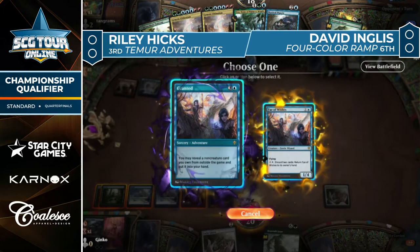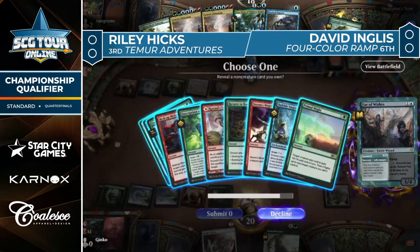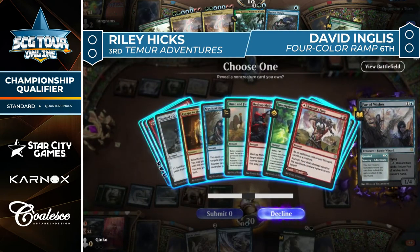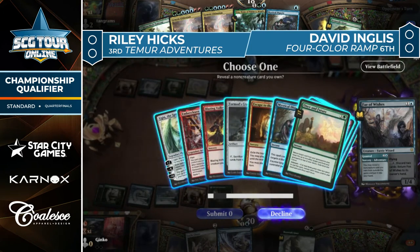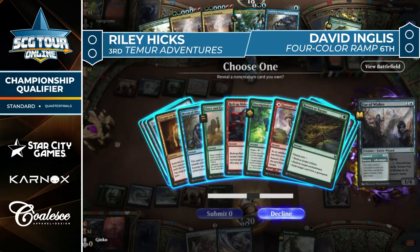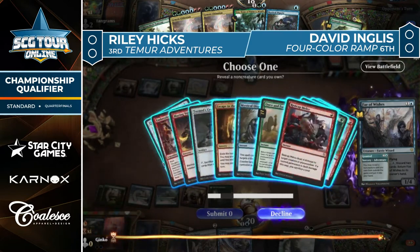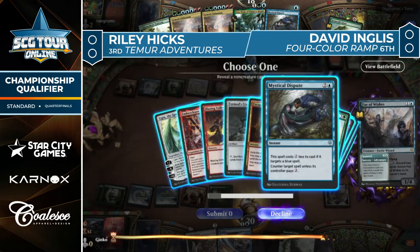We've seen Hicks do this sometimes where they cast Granted just to get some counter spells to protect the board, at which point it makes sense to hold on to the Clover. First copy of Granted grabs Negate. We'll see what the other one wants to get — could even just be the Dispute. You want to try to win a counter war, put your opponent in a pickle, make them beat what you have on the battlefield and beat the counter spells in hand. This is exactly how you're supposed to attack a ramp deck — put some pressure on it and use interaction to stifle their development.